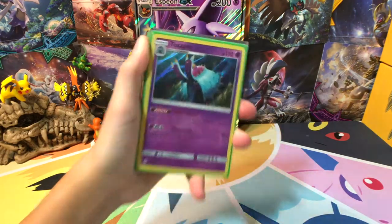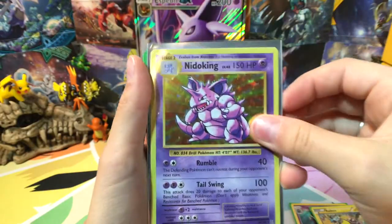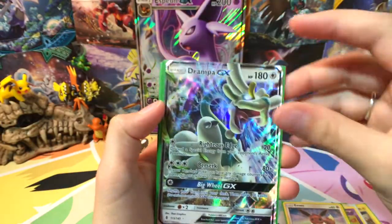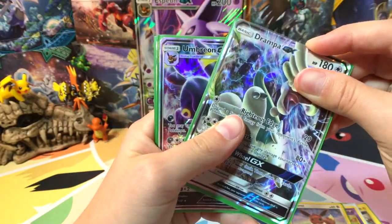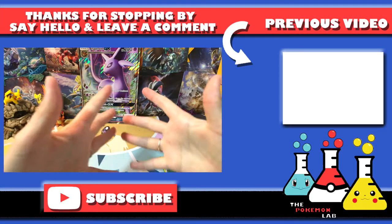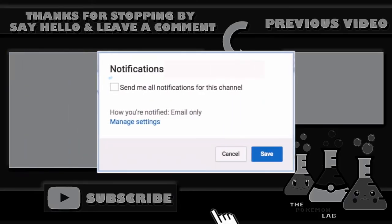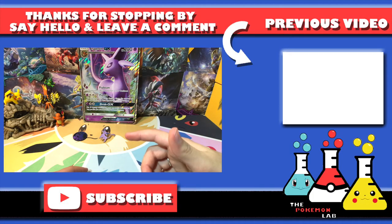Okay, let's do a recap. Toxapex Hollow, Raikou Hollow, Nidoking Hollow, Eevee Promo, Drampa GX, Umbreon GX, and Espeon GX. Hope you guys liked this video - comment, like, subscribe. Don't forget to hit that notification bell so you can stay caught up with all of our recent videos. See you in the next one! Bye.